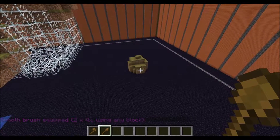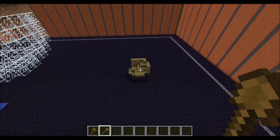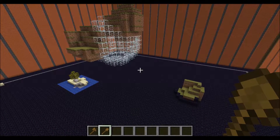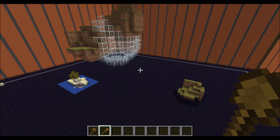Creative mode gives you access to unlimited resources and flight, which makes building much easier. WorldEdit gives you access to commands and large region selections, which make building large structures significantly easier. All of the WorldEdit information can be found on the wiki, which is posted here. I hope this video helped you further develop your own virtual worlds.